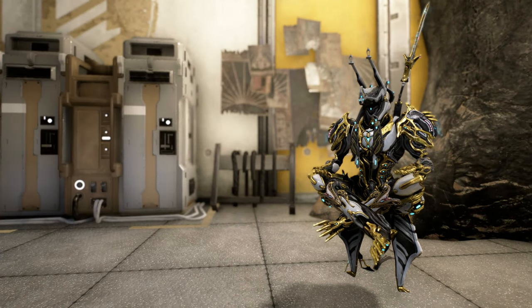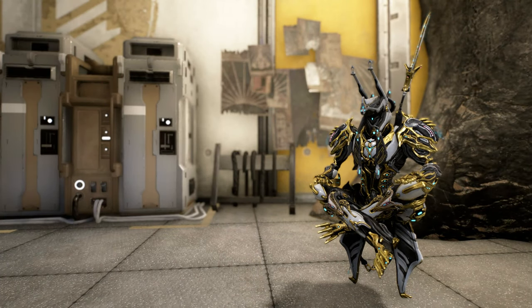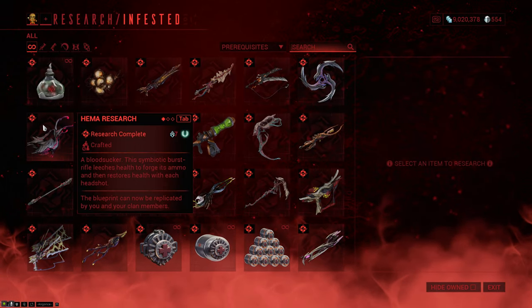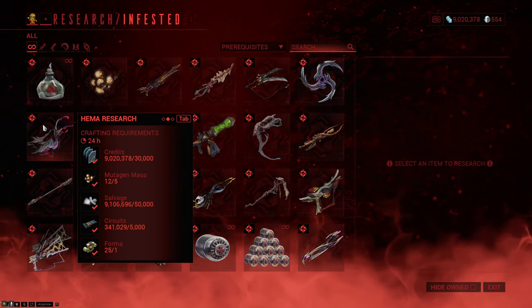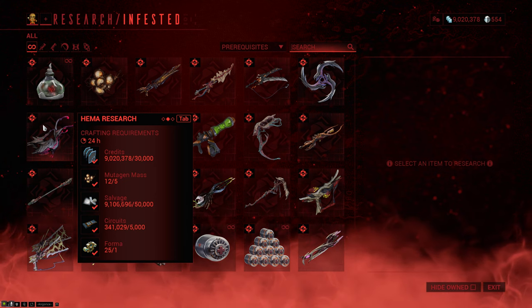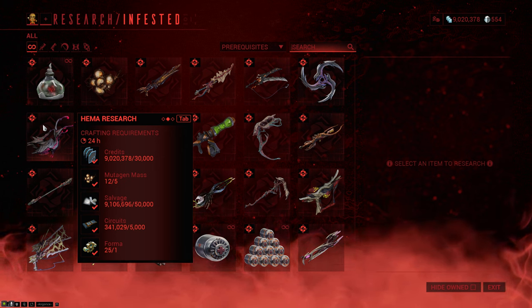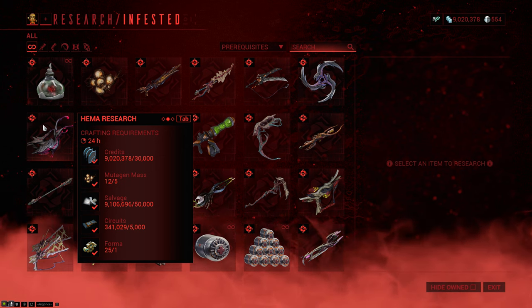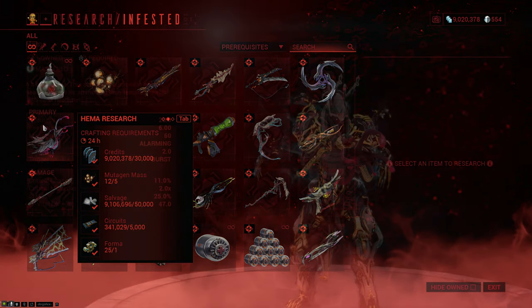Welcome to the Warframe Encyclopedia, where today we're checking out the HEMA. You can get the blueprint for the HEMA from the infested or bio lab in your dojo. To build it, you're gonna have to put in 30,000 credits, 5 mutagen mass, 50,000 salvage, 5,000 circuits, and a fully built forma. Not every clan might have the research finished though, because the HEMA research is notorious for how expensive it is to get done.